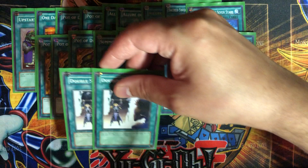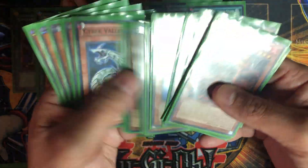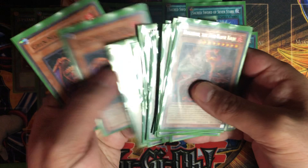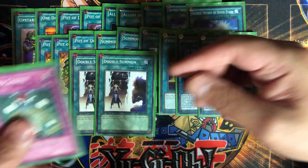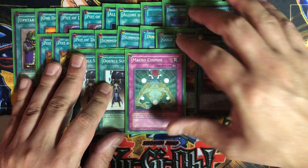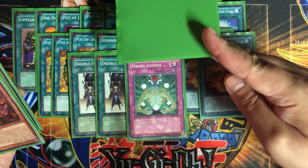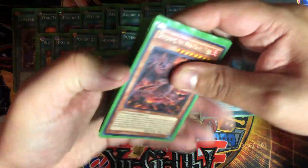I put in two Double Summons because there are a lot of times where I'd normal summon my Cyber Valley and then want to also normal summon Necro Face or Grand Maju. You use your normal summon quite a bit in this deck. The final card is a single Macro Cosmos — it's at one, but it's a great card. If you set it turn one and have Necro Face in hand, you can set Necro Face, activate Macro Cosmos, and when your opponent attacks it gets banished, triggering five more banishes.